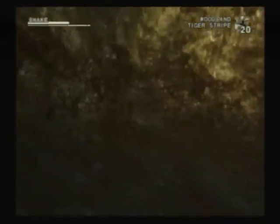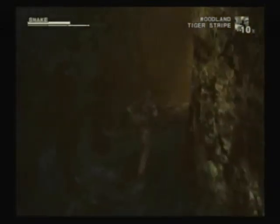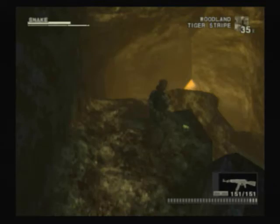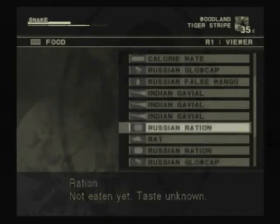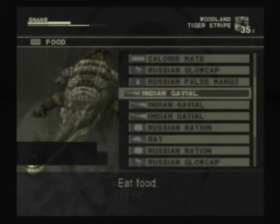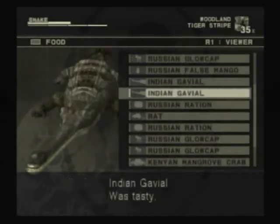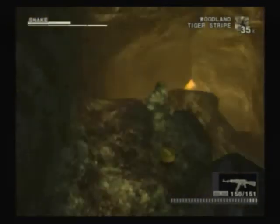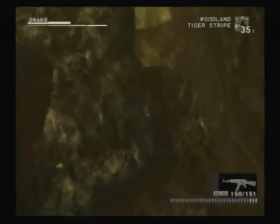Hold on — before we do, one more quick look. Alright, let's get the hell out of these caves. More Russian glowcaps. I don't have room to carry them, so let's check out our food. Might as well just eat one of these — these were some of the first things that I captured. You want to get rid of the oldest items before they spoil. More glowcaps. Screw 'em. We're good enough.